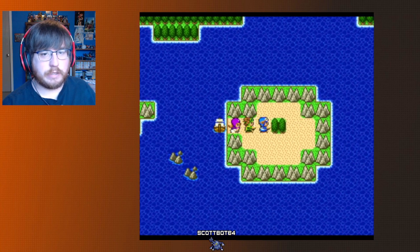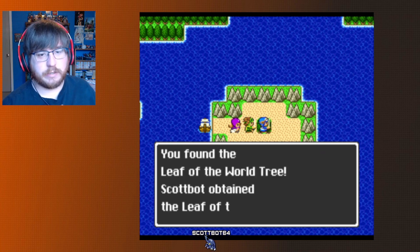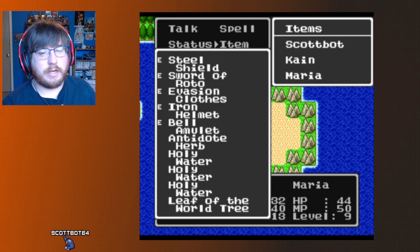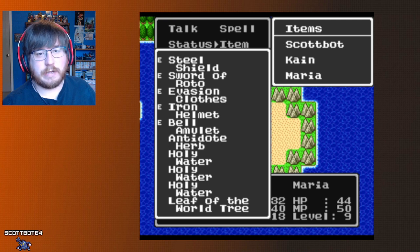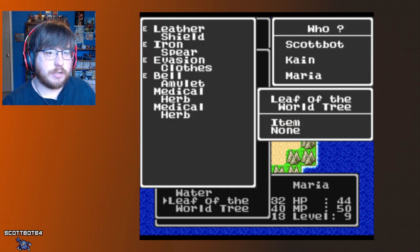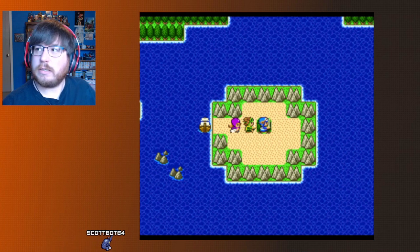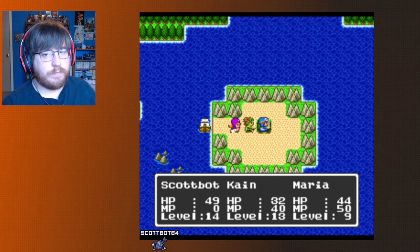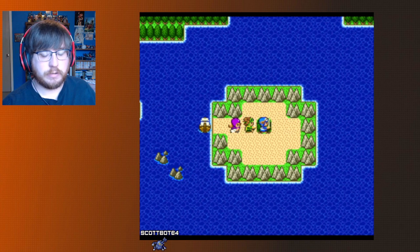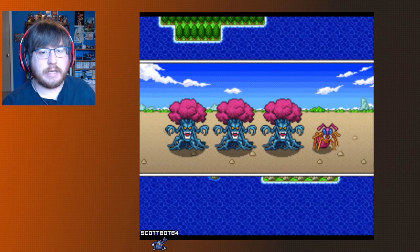If you examine the ground here — you found the leaf of the world tree! This is the world tree. It's hard to tell but there's a small tree sprite. What this does is: if someone dies you can use it as an item to revive them. You only get one at a time. I'm handing it to Maria. You can't get another one until you use up your world tree leaf.